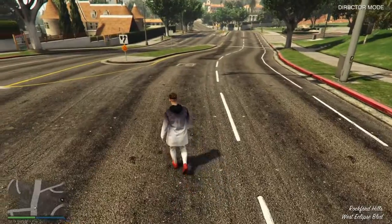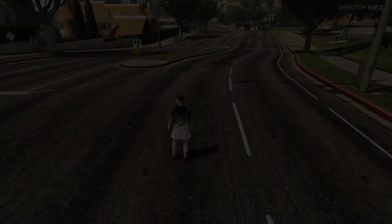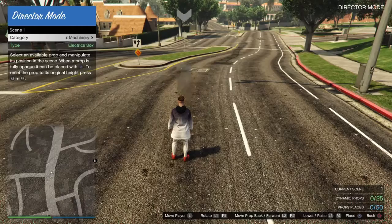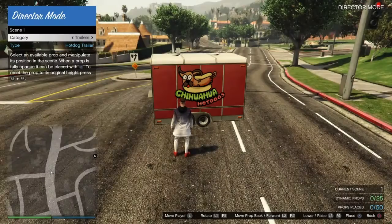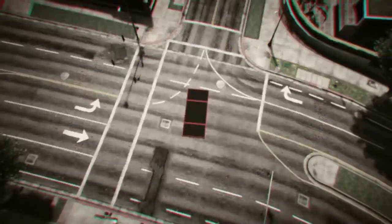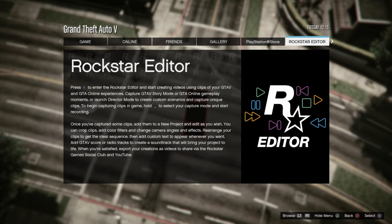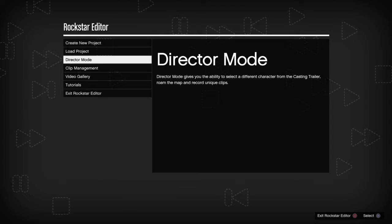This time in director mode, hold the touchpad, go down to scene creator again. But this time, instead of going to options and tinkering with it, go on to scene one, then go on to props, and find the prop that says stunt blocks. Once you've got stunt blocks, don't place it, don't do anything with it. Press options again, go to scene creator, Rockstar Editor, then click on director mode again.